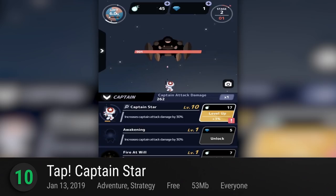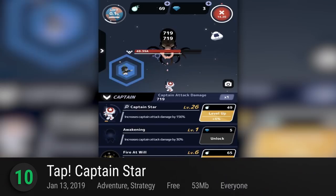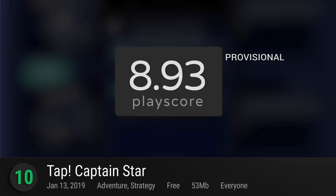10. Tap Captain Star — the idle clicker makes its way to the outer reaches of the cosmos in this space adventure game from Nano Company. Like a cute clicker version of the Guardians of the Galaxy, your job is to roam around the universe in search of dark lifeforms to defeat with your progressively fancy weapons. Tap your way to a quiet universe with a PlayScore of 8.93.